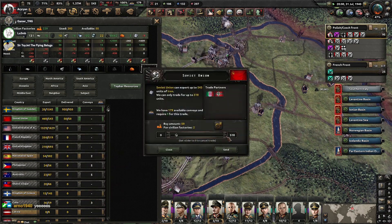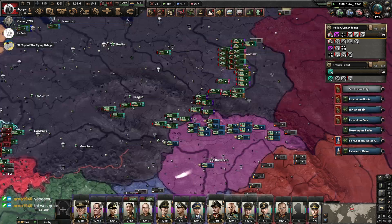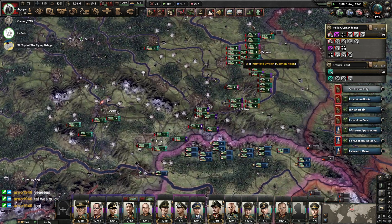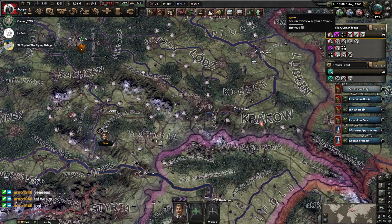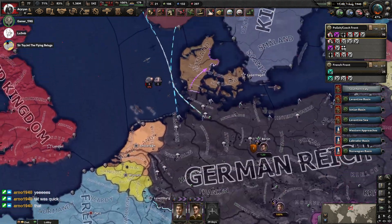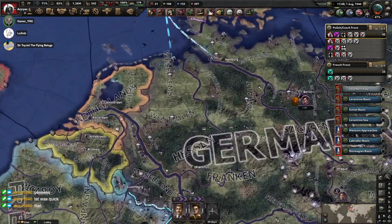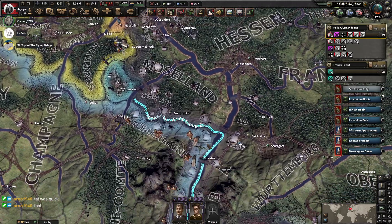That airport is going to be overloaded — go over there, that's a better airport. We require fighters over France now. Let's pause this for a moment and talk our strategy in the West. What we want to do is have three basic armies.